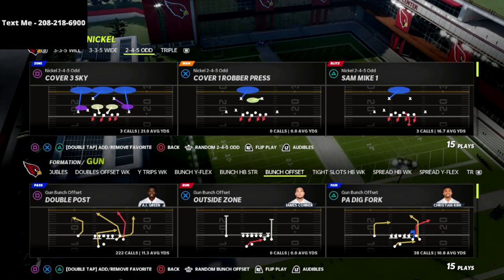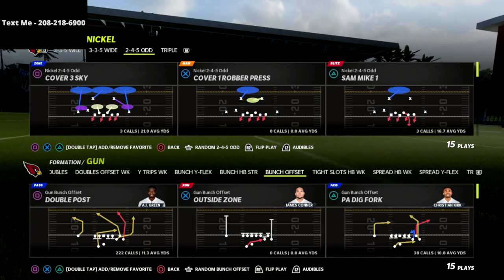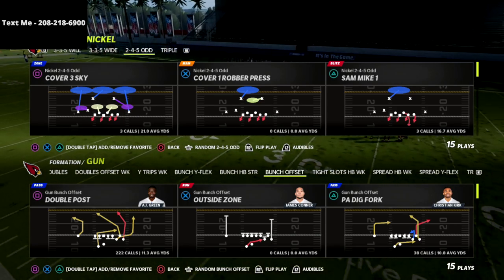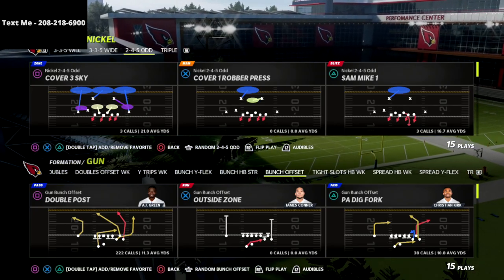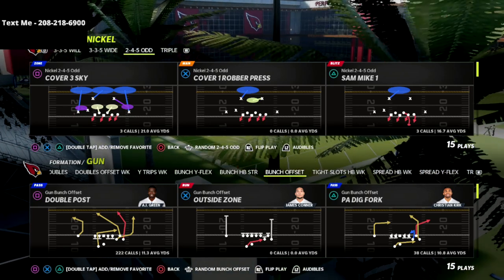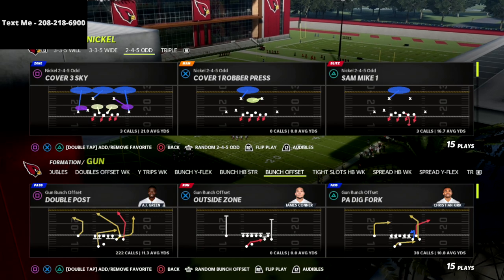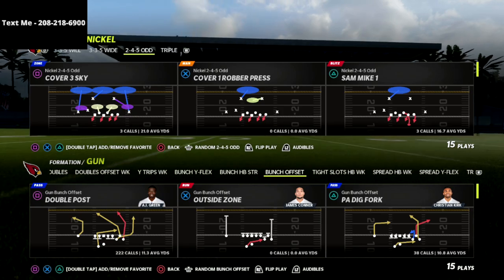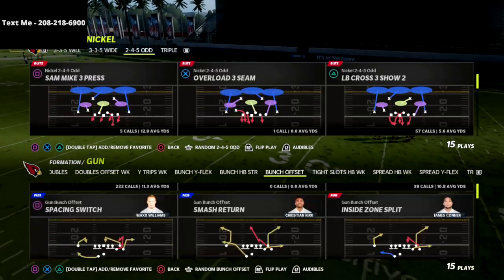If you want my full 2-4-5 Odd defense, I believe it is one of the most unique and glitchiest defenses in the game. The pressure you can create from 2-4-5 Odd is unlike anything else — it's very glitchy, very effective, especially against Gun Bunch, which is the best offense this year. There's a link in the description to get it for just $15.